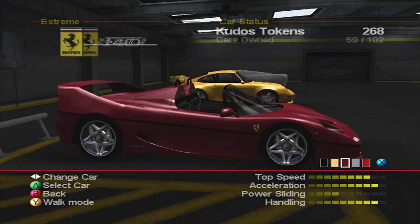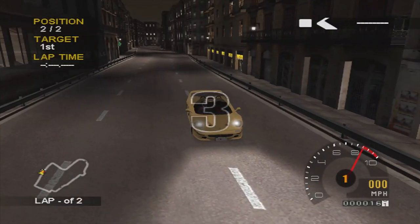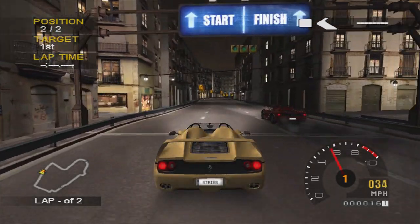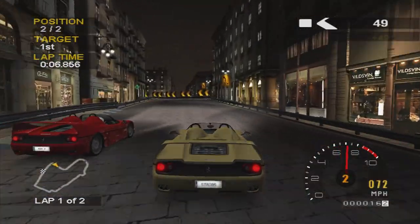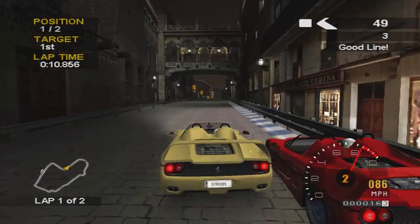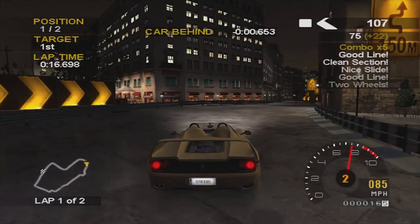This is the last one-on-one for this series, and it's going to be against the F50 on a fairly tight track. I'm using the F50 as well to try and combat that. Only two laps, so it's not the longest race — you've got to try and get in front as quickly as you can before you run out of track. He takes that a little bit too narrow to the inside of the apex, leaving a lot of room. We've got the outside line but we're able to cut back inside and take him on the inside, which is very nice.